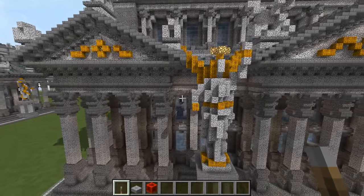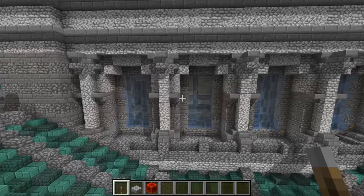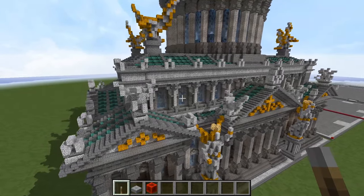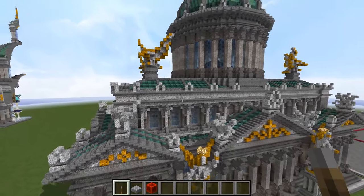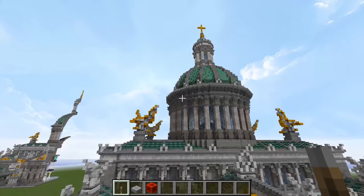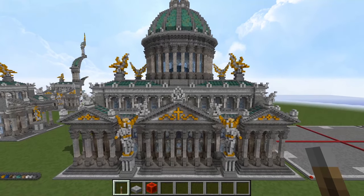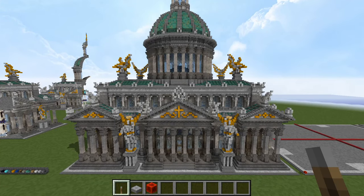So after we get past the Corinthian order down here, we then need to put another order here. This level is mostly meant to hide the interior features. Because the interior of the building is done up like the Hagia Sophia — people have been asking me for a Roman cathedral and also for the Hagia Sophia, so we are doing both in this building. The exterior, to put it kindly, is a disaster on the actual Hagia Sophia.